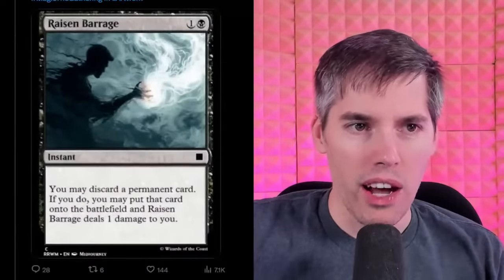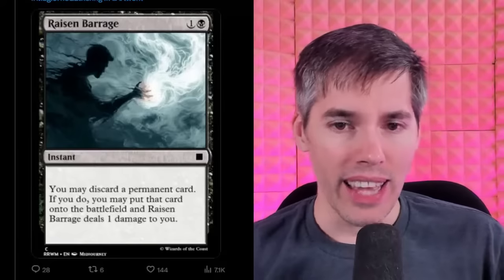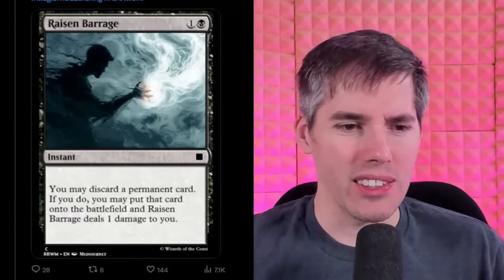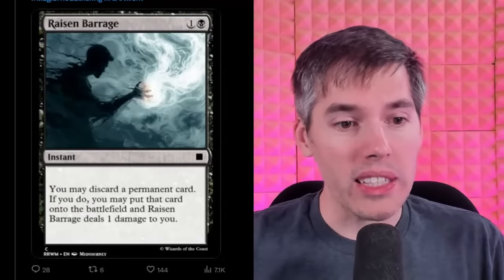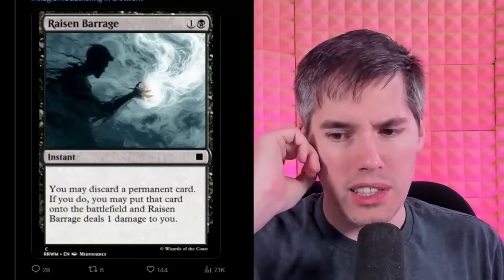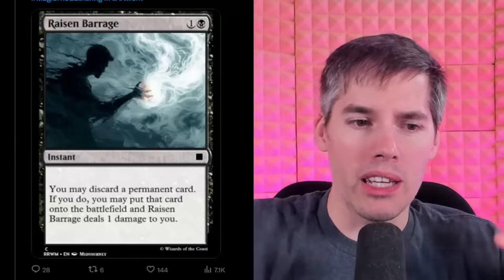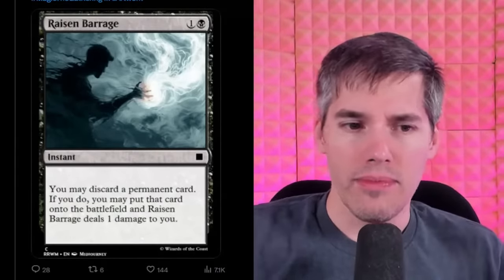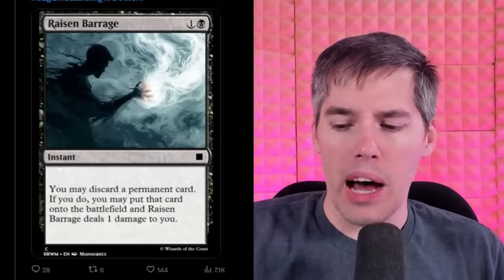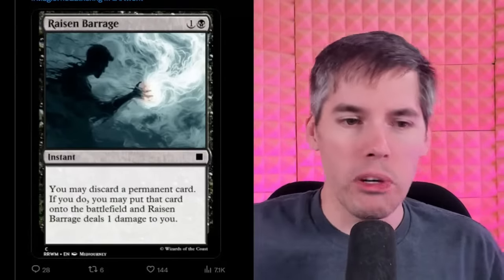We got the Raisin Barrage, a black one-generic instant. You may discard a permanent card — that's unique text. Usually it's discard instant, sorcery, land. This is permanent card — anything except instants and sorceries. If you do, you may put that card onto the battlefield, and Raisin Barrage deals only one damage to you. We can cheat a gigantic Eldrazi into play! Or maybe Planeswalkers — those are permanents. Put the biggest baddest Planeswalker onto the battlefield in exchange for one life point. This reminds me of Force of Will, which is outrageously busted.